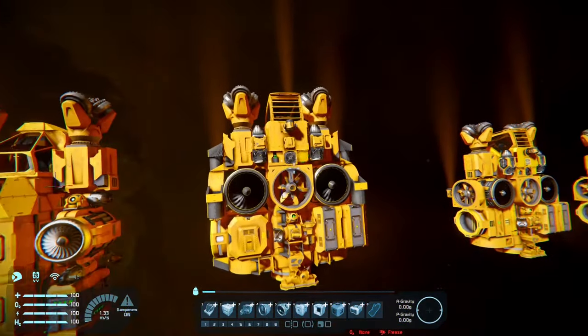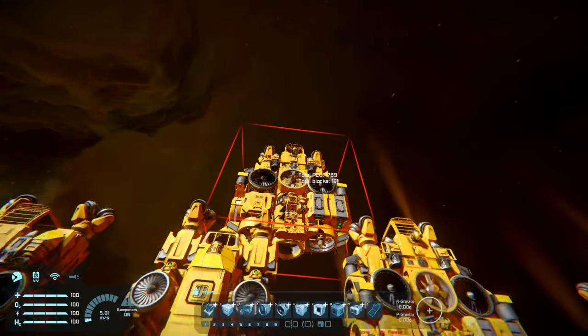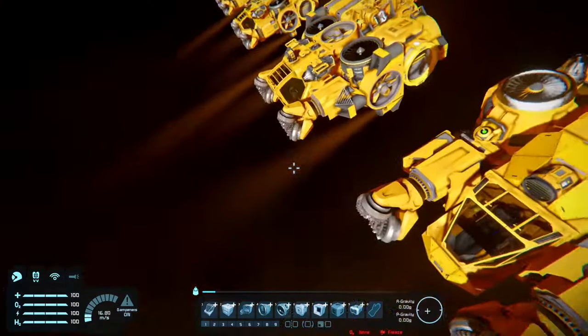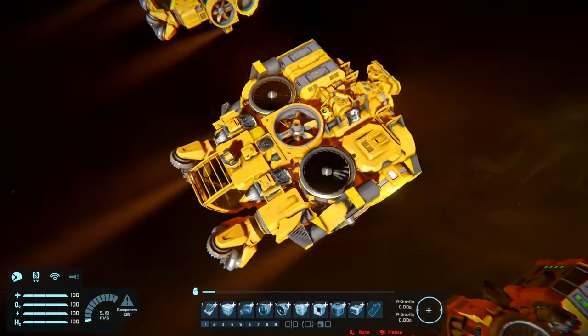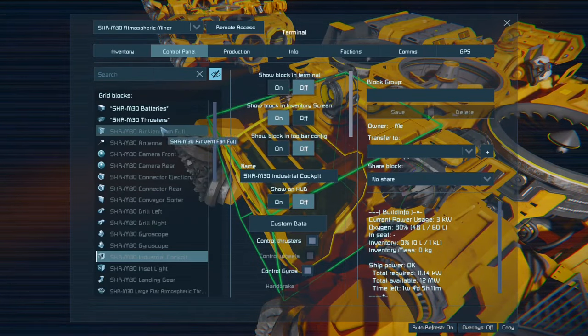The difference in PCU: the fancy version is 1800 and the basic version is 1400 — so it's like 20-30% difference on a ship this small. For larger stuff it will be an even smaller percentage difference, so might as well use the fancy stuff.